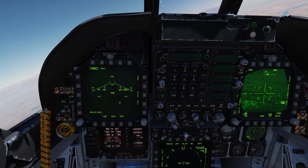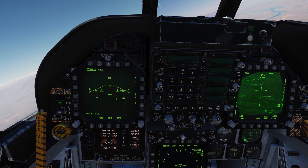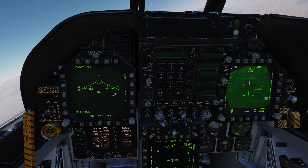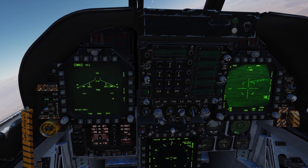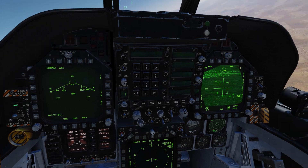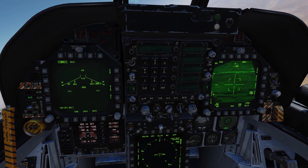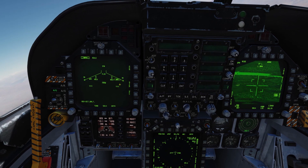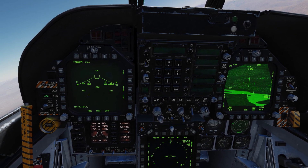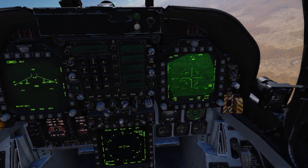We'll also use two different methods of employing our Mavericks — and this applies to any laser-guided munitions, like GBU-12s. The first method: we use Apollo's laser code to guide the missile in, so it's essentially fire-and-forget for us. Once we get the Maverick onto the laser signal, we fire and can turn and run. It's up to Apollo to maintain laser on the target until detonation. The second method: we use Apollo's laser code to find the target, then switch to our own laser on the second Maverick to guide the missile in.